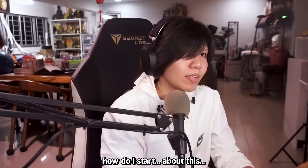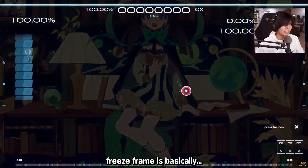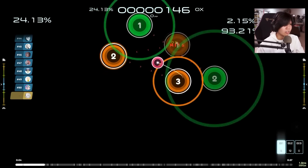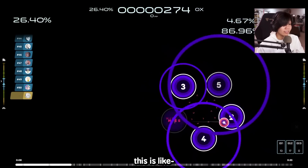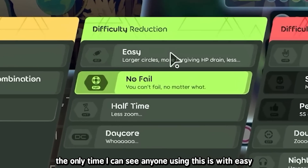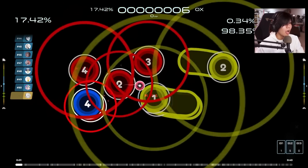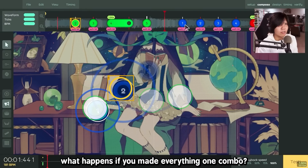The next one is Freeze Frame. Freeze Frame basically jumpscares you with all of one combo at once. This is like AR0 for one combo. The only time I can see anyone using this is with Easy, which I think would actually go pretty well. So the circle stays on the screen longer. Never mind — this looks worse. So if it shows everything based on combo, what happens if you make everything one combo?